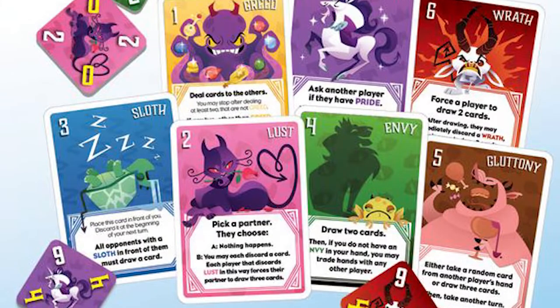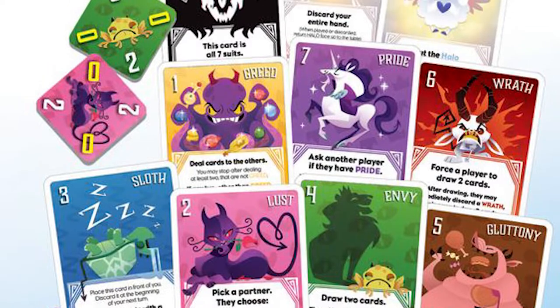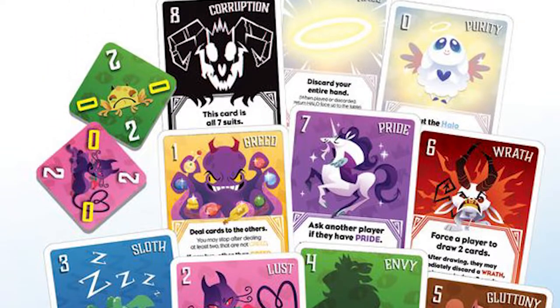In the game The Deadlies, you'll be playing as one of the 7 deadly sins, or at least utilizing them, as you attempt to remove cards from your hand. As you play cards from your hand, you're going to be doing specific unique abilities based on the 7 deadly sins, such as greed, lust, and envy, attempting to make your opponents' hands become more enriched with cards, or reducing your own.